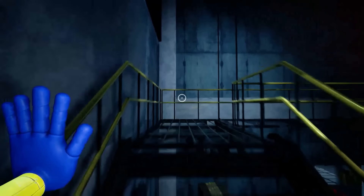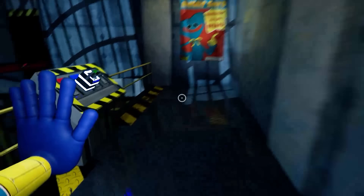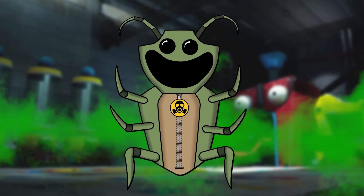But now the player moves on to the next area of this facility, and with a new area comes a new Forgotten Critter. The next Forgotten Critter we're introducing is called Sneaky Stinkbug.